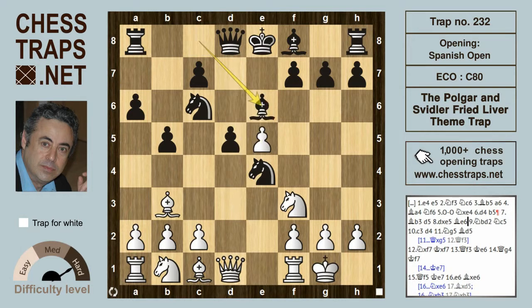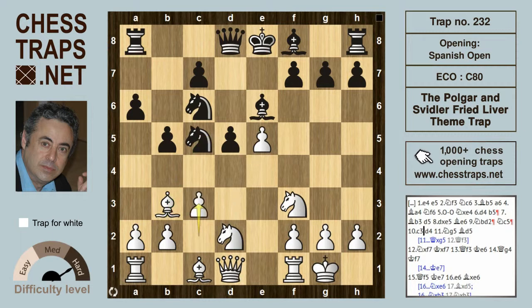Now d takes on e5 is met by bishop e6, a common position. White can try knight bd2, confronting the opponent's knight on e4. But avoiding trades, the knight goes to c5, which hits the bishop on b3. c3 can be met by a number of moves. One of the leading contenders is d4, to which white has a number of decent choices. And this move, knight to g5, is one of them.